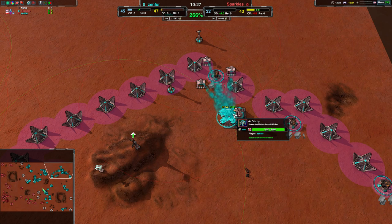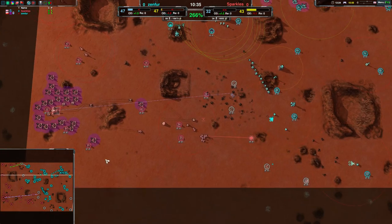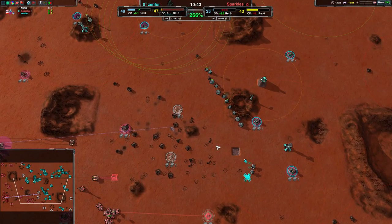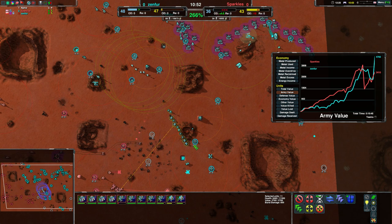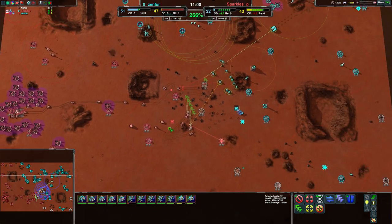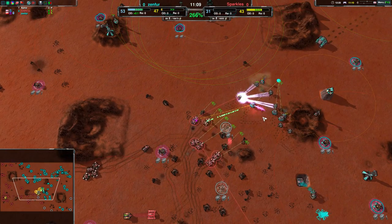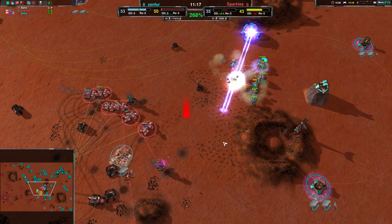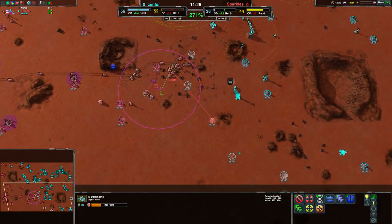Zenfer is going for a Grizzly — getting that outranging laser to take out the Dominatrixes. There are five, maybe six Dominatrixes coming up. If all these Dommies come in and actually take that Grizzly, I think Sparkles will win. Right now, most of Zenfer's army value is in that one Grizzly — about 2,000 of the 5,000 total. Sparkles' army is mostly Dominatrix, with Ravagers and Fencers as well. Anything that tries to come close gets taken over — they're dealing a lot of damage and might thin out Zenfer's forces.